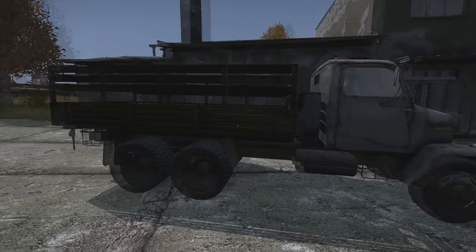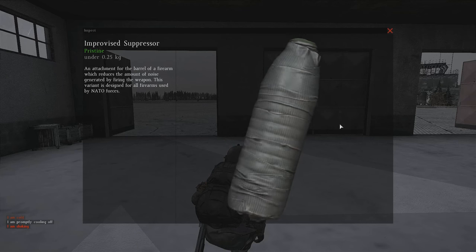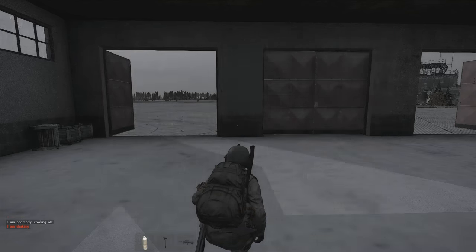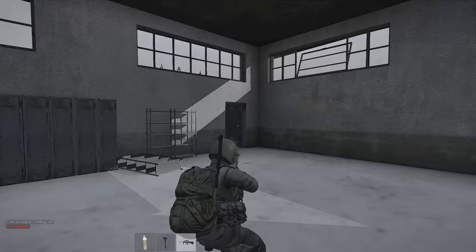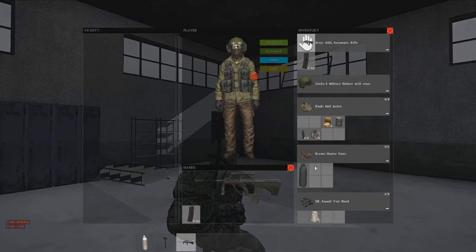Moving on, we're going to go ahead and go into the next item, which is going to be the Improvised Suppressor. All you need is some duct tape — drag it over a PET bottle, and there you go, an Improvised Suppressor. You can pretty much put this on any gun. It's universal. It's just a bottle, and that's pretty much it.